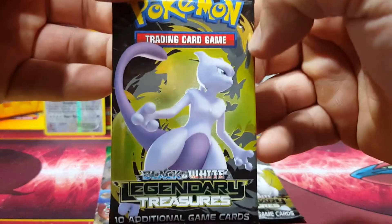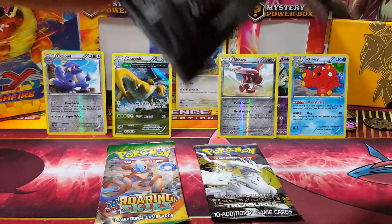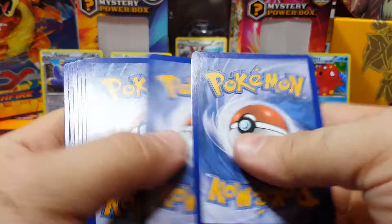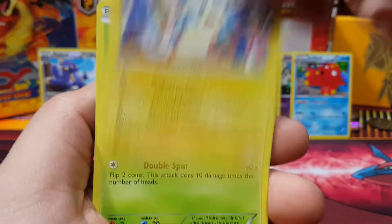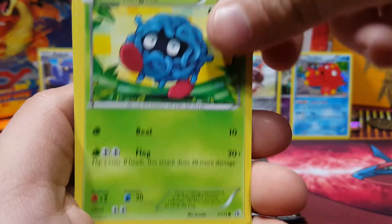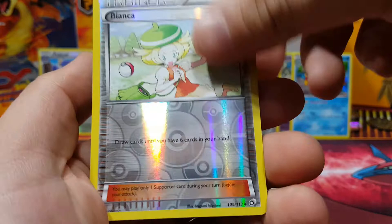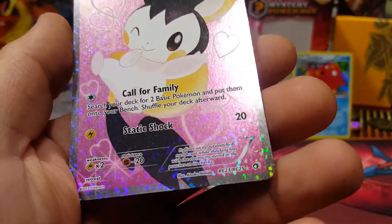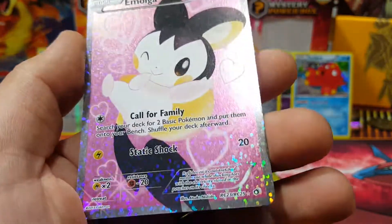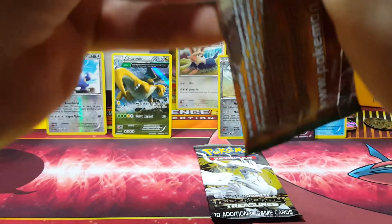We're gonna open the Mewtwo pack. You just never know with these products — you don't know where they got them from, a third party or something, and they got damaged. Tangela, Tepig, Ralts, Minccino, Bianca — reverse. Got the Fione! Got the Emolga — Radiant Collection, this is actually really nice. I recently pulled the Mew from Radiant Collection too, that was really nice. I like the full arts on these.